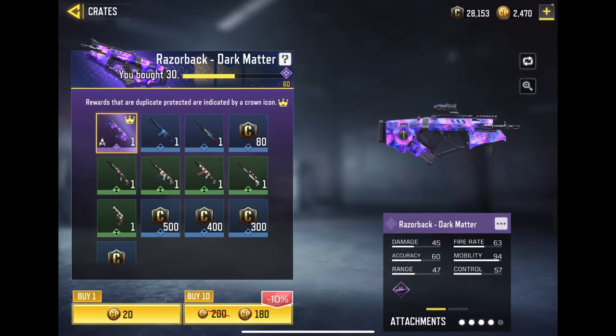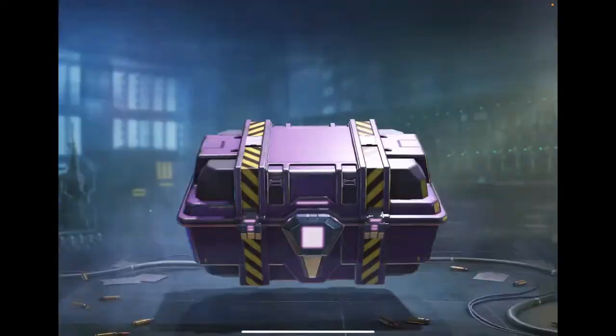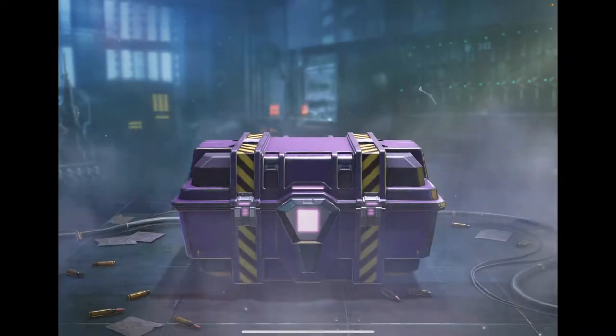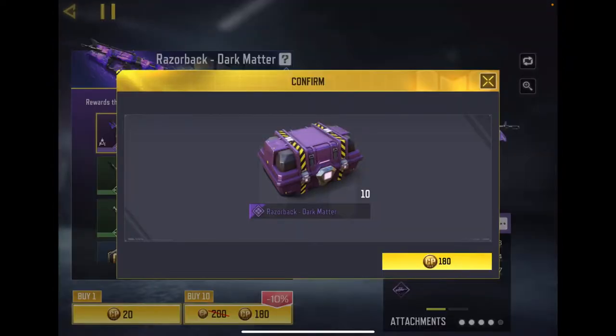Oh, what should we do? I mean, it does look pretty dope. Let's do one more 10-batch. I know I'm gonna hate myself. Let's do one more — we're gonna get to the 60 and get the guarantee anyway, so let's just do it.